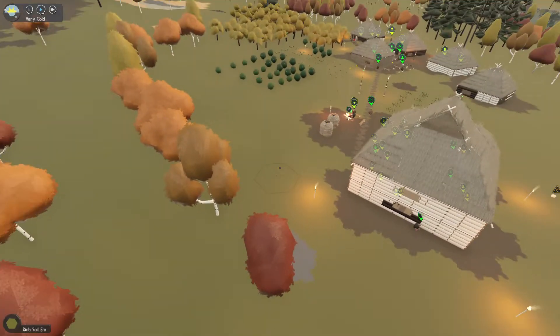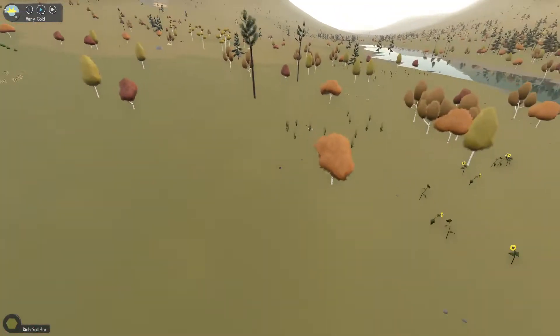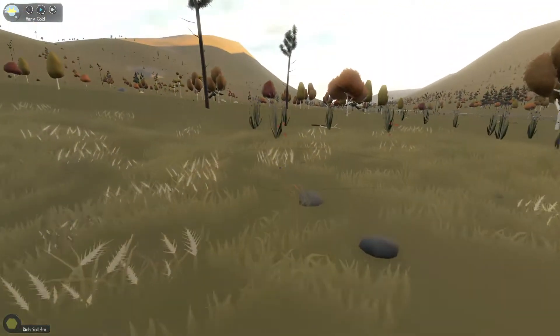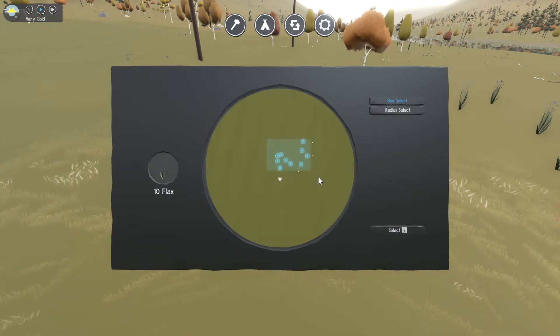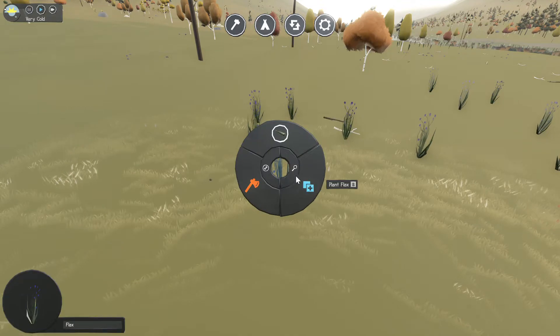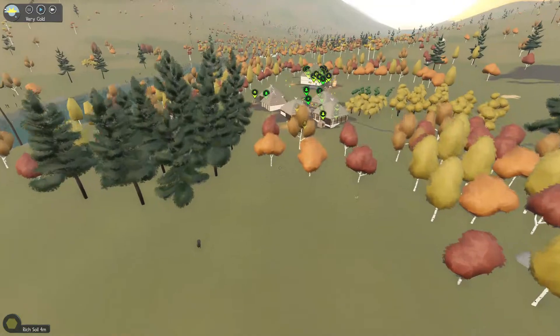If we go into the city again, you need flax. Flax looks like this with the purple flowers on top. You gather the wet flax — you select all the flax that you want, select it, and then you gather the flax and it brings it back to your camp.